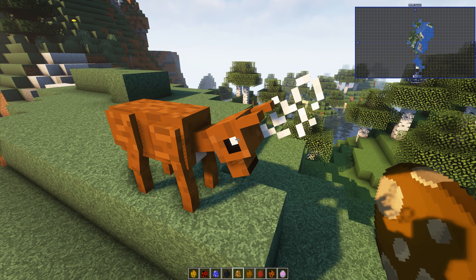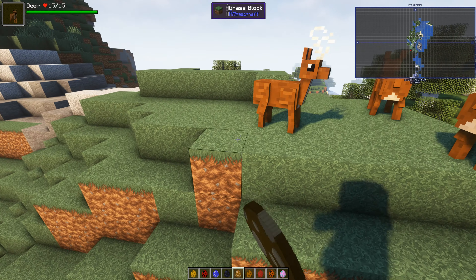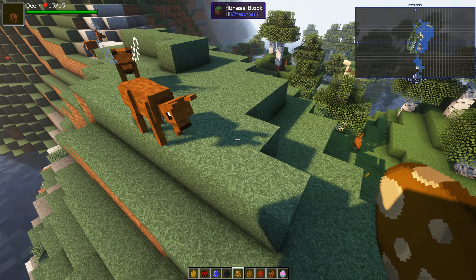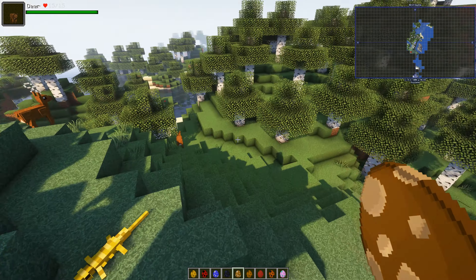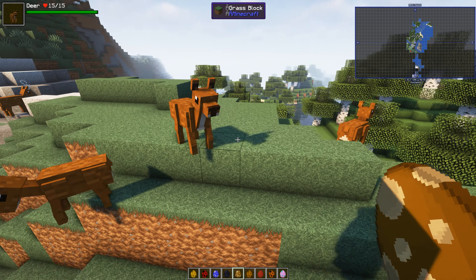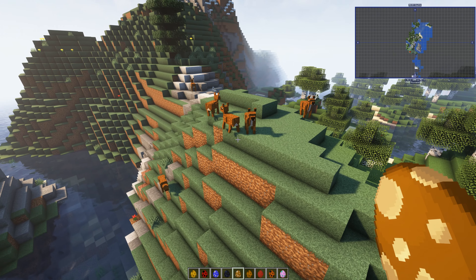Deer! We've got deer. It's got a horse noise at the moment — did you hear that? So there's male and female. They are cute. Zim makes a lot of zoos and stuff and really likes the animals.